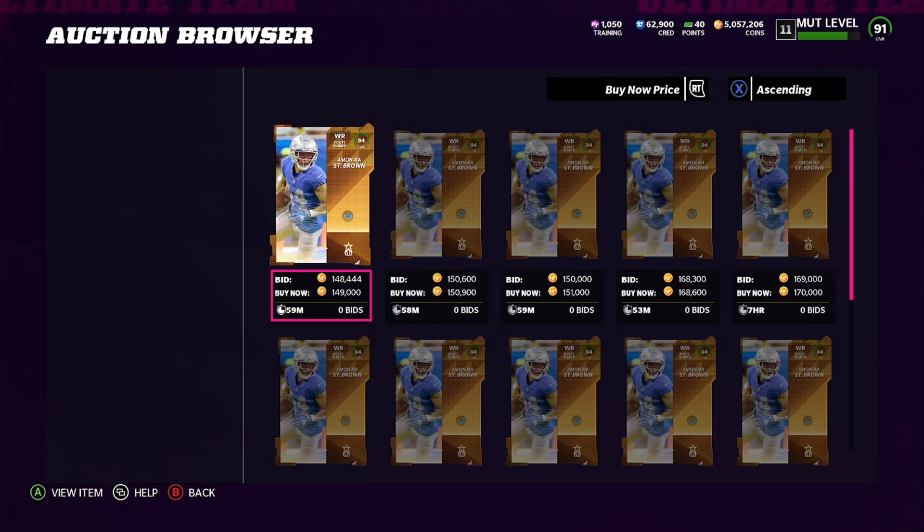Looking at what we spent — if we had bought training at the average price of about 5.5 after tax, we would have just broken even. But since I got training a lot cheaper, after tax we still made 130,540 coins of profit. Not bad, but it could have been a lot better if we had pulled four new cards.